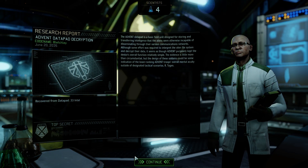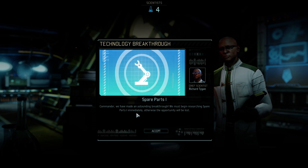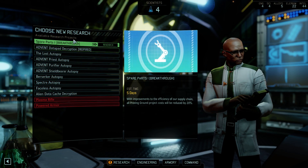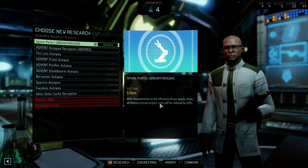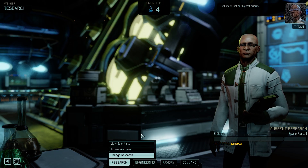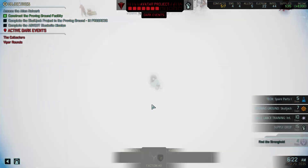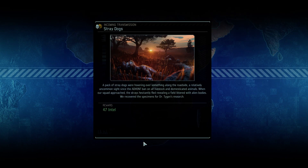It's Tigan. Spare Parts 1 — Proving Ground project costs will be reduced 20%. Yes, definitely. Can I finish my scan now please? Thank you.